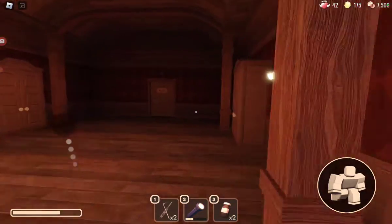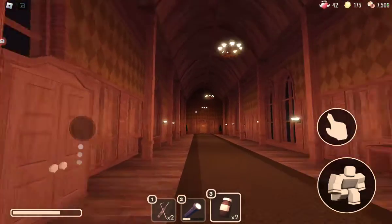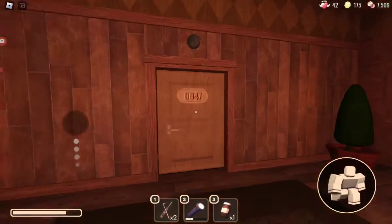Door 45 is where things start actually happening. I'm gonna use my vitamins for this room — just keep walking if you don't have vitamins.